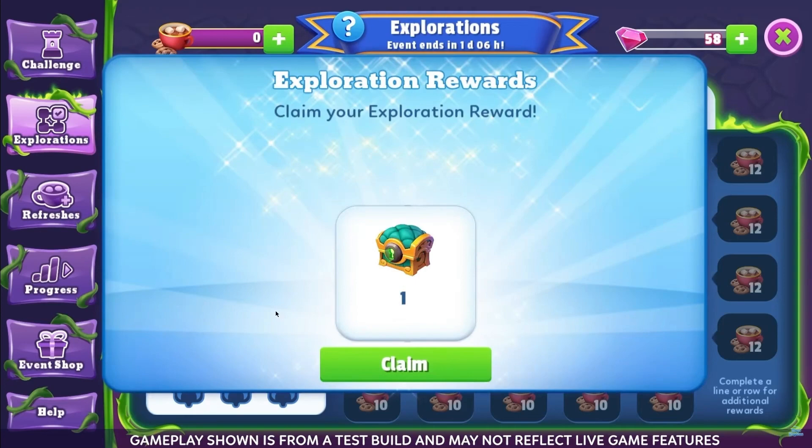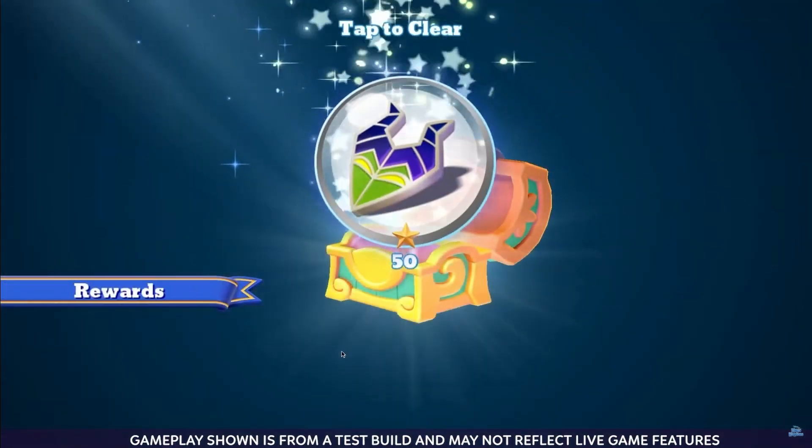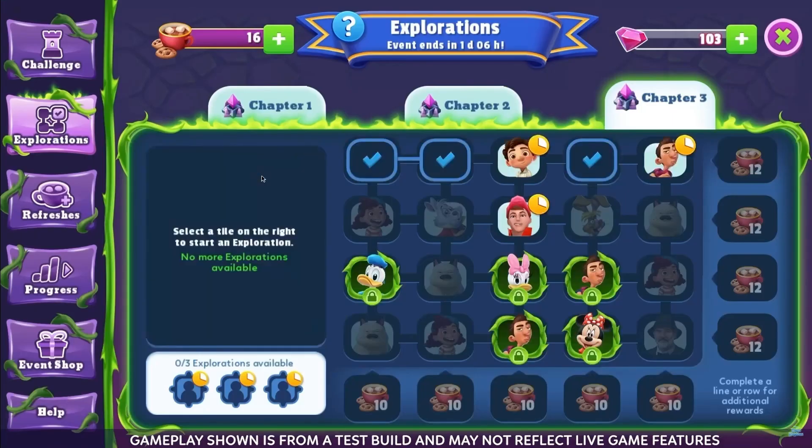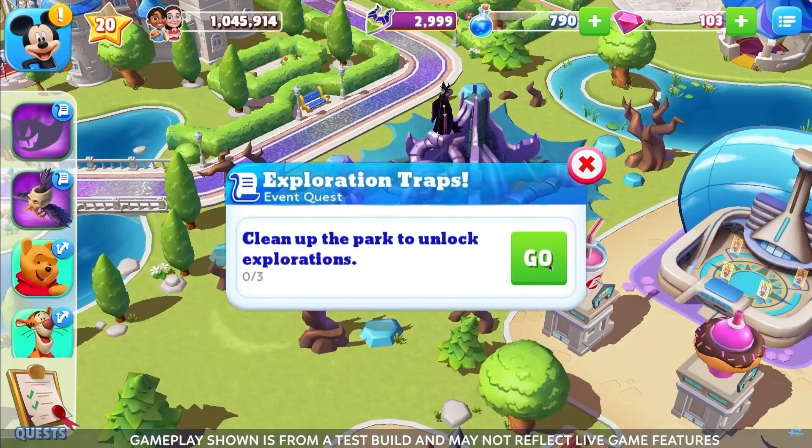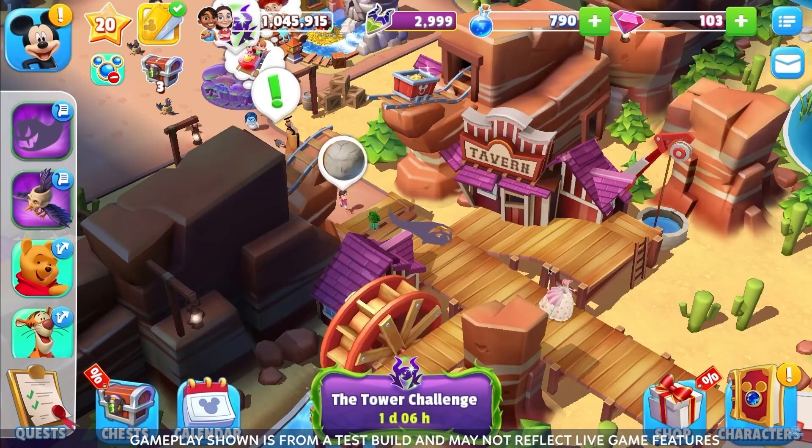If you've got luck on your side, your explorations may even grant you a bonus chest upon completion. Sometimes explorations trigger traps which spawn a number of Tier 2 Tappers in your park — those suck. When you land on a trap, you must clear these Tier 2 Tappers before you begin any new explorations.